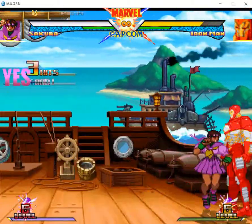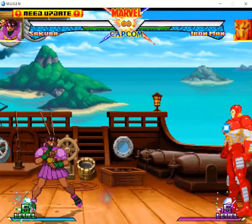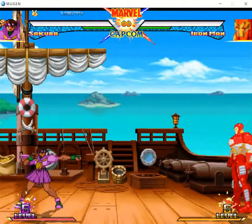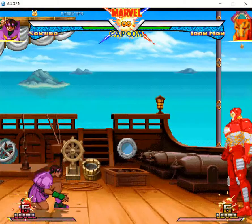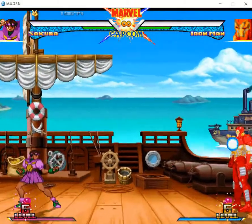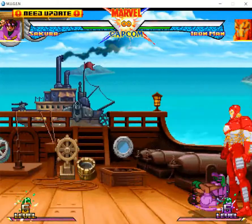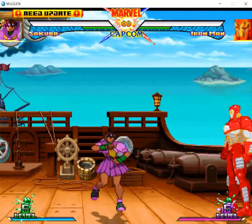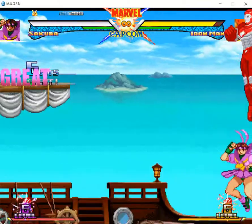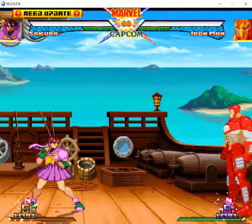For normal Sakura you have to have more of the reads instead of just throwing stuff out there. You can either do the sonic roll or the other option when you see them coming towards you. For normal Sakura, you need more reads.